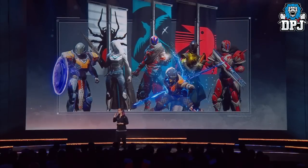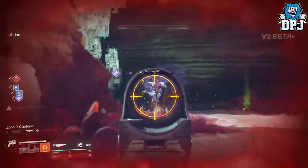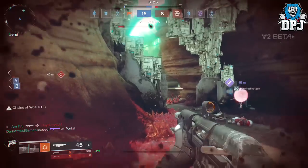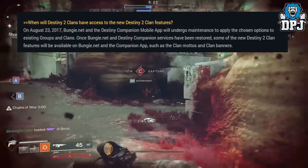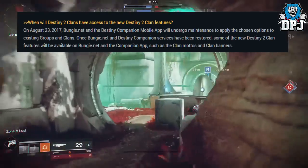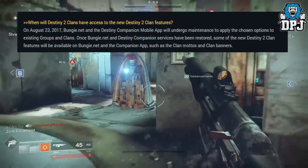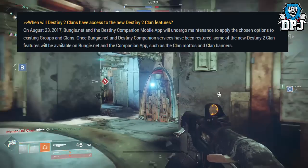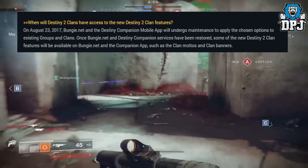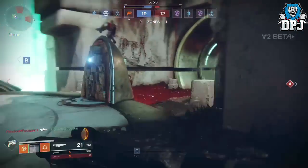I can confirm, due to a recent post from Bungie regarding clans and preparing your clan for Destiny 2 — which is a must read for all of you who are in or run a clan, linked in the video description — that on August 23rd 2017, Bungie.net and their Destiny companion app will undergo maintenance to apply chosen options to existing groups and clans. Once services are restored, some of the new Destiny 2 clan features will be available, such as clan mottoes and clan banners.